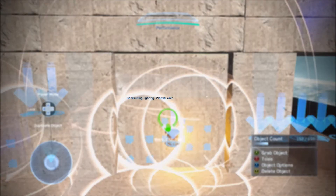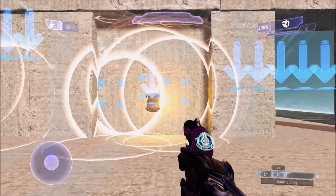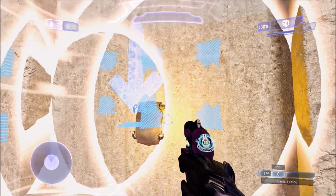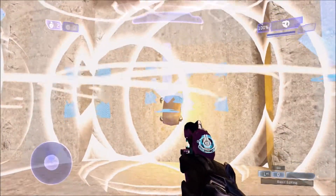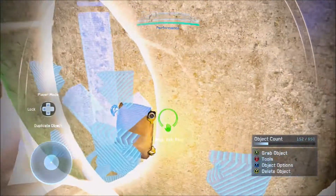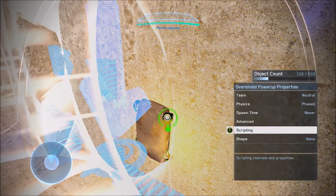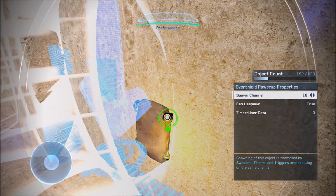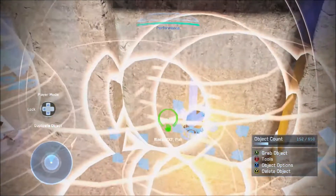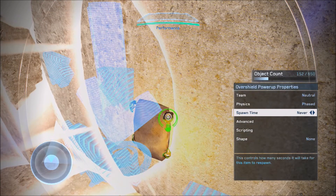Now here we have a bit more complex thing. To the right we have our C4 pack explosive — this is a breach-and-clear style setup. You find the yellow mark on the wall, plant it, and blow it up. Let's start with the over shield — the over shield is your indicator, like where you want to place the C4. That would be on spawn channel 18, candy spawn true, place it start false, spawn time never.